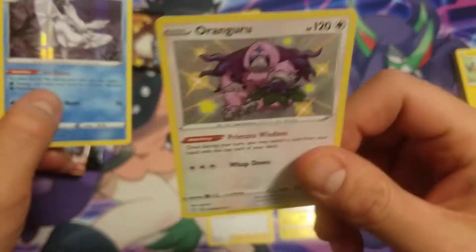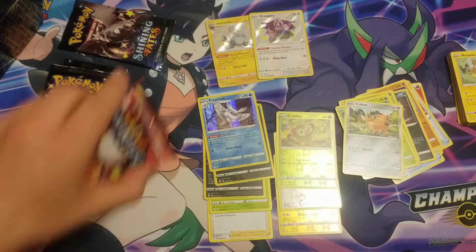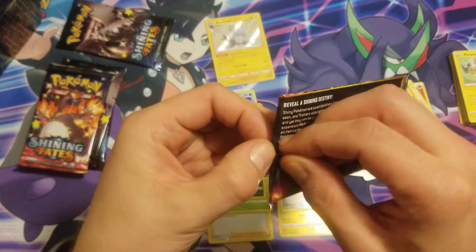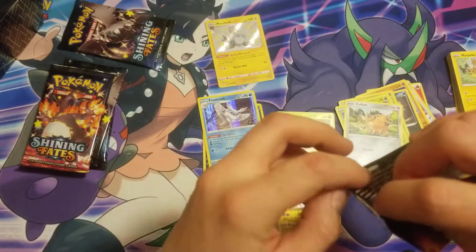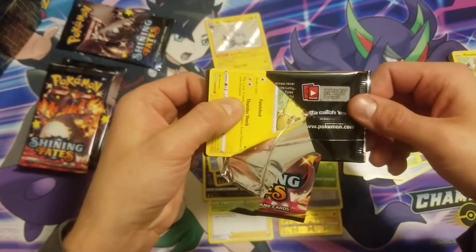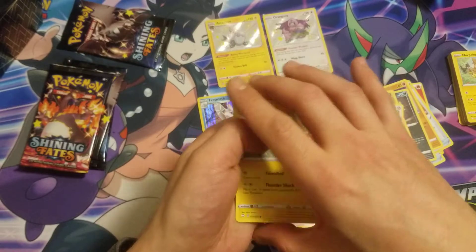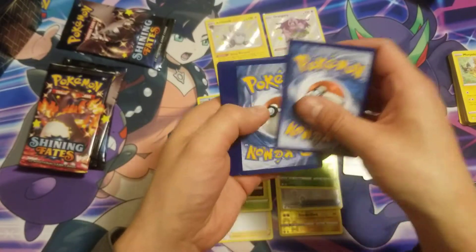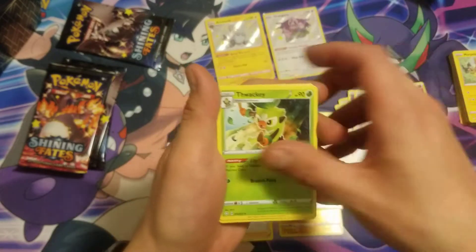A little Shiny Passimian! All right — two shinies so far. We're looking for some fun stuff in here: some V-Maxes, some full-art cards, something — just not Mike Wazowski. All right, we're halfway through, we've got two shinies. Trying to get a feel for what's a good box versus a bad box. Our first ETB: seven hits, four shinies, and a V-Max. So two baby shinies here isn't cutting it.